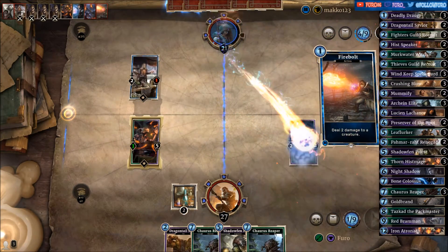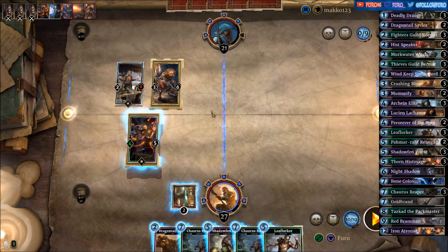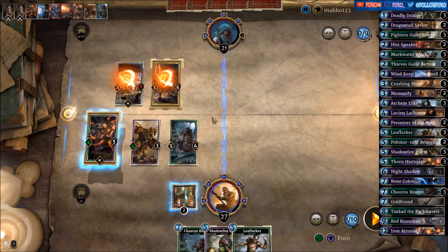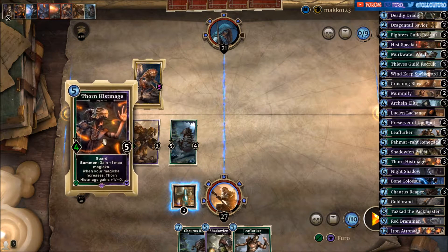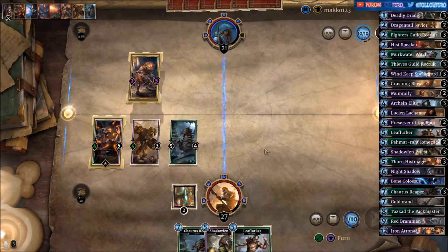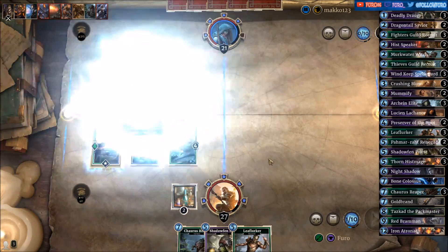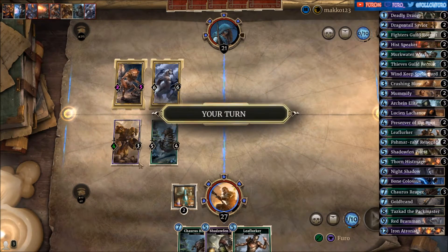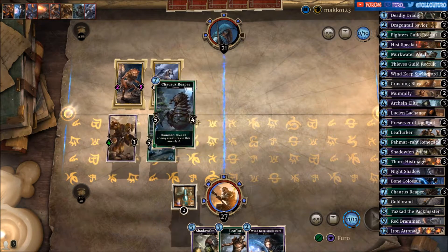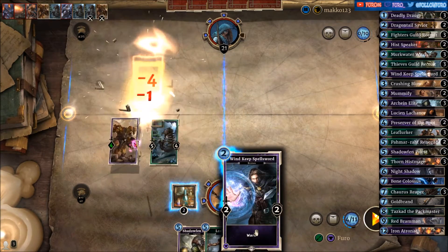Firestorm — still have the Windkeep. Firebolt, so he will draw a card through the Peddler. We need to hit him a bit here. Using the Dragontail Savior and the Reaper. Not attacking though because his Mage will next turn be a 5-5, so no need to hurry. Manticore — he's killing our small minion. Then just play another Reaper, taking out both of his minions, and play Windkeep Spellsword on the right lane.